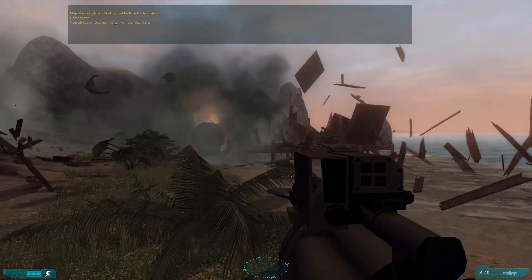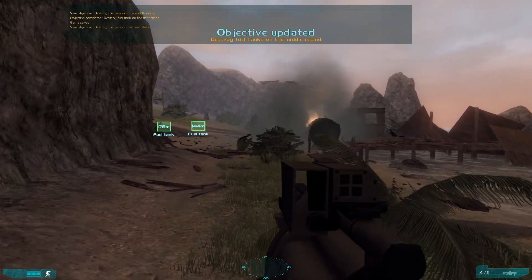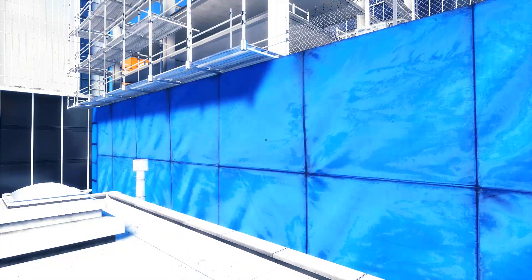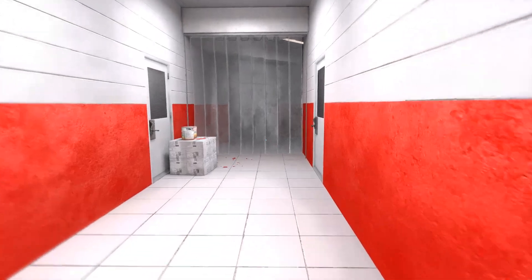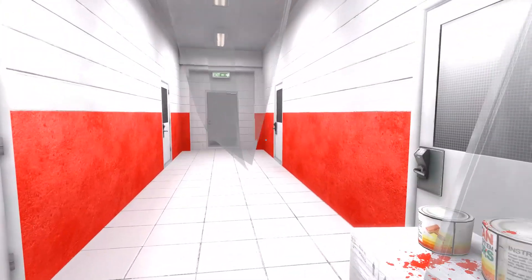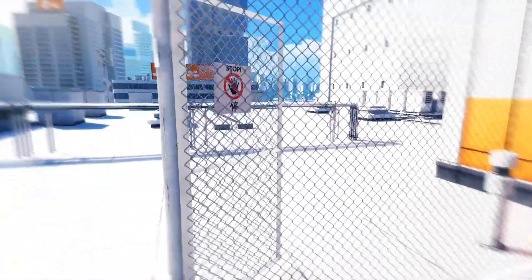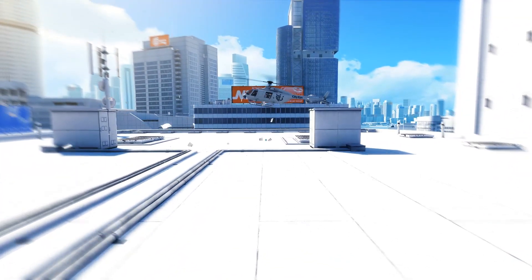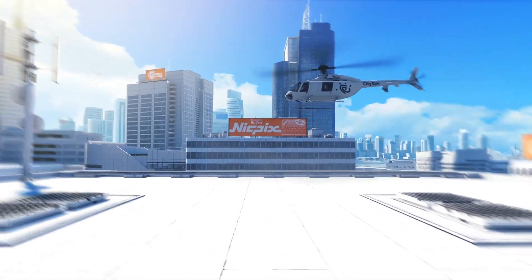Another title that puts Aegia PhysX to good use is the original Mirror's Edge. It features a variety of PhysX effects that, just like the second Ghost Recon game, really add to the overall immersiveness. Helicopters will blow debris off the top of buildings and there are just so many little details that bring the environment to life. But the reason I chose this game is because it allows me to transition smoothly onto my next point and one that involves the end of this short era.